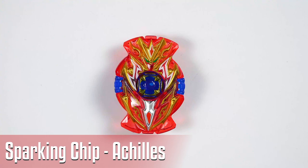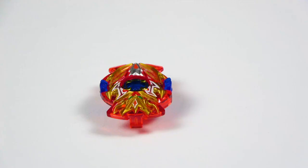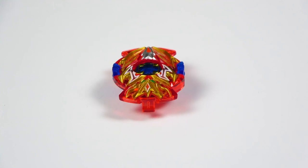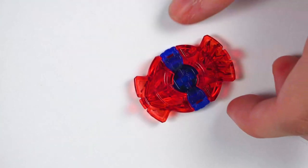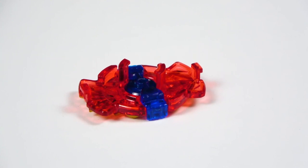Here we have the chip, which is the Infinite Achilles — the actual one — and it is amazing. I love the chip design, very good design for a chip. It looks amazing. Beautiful colors with the gold and everything. The sparking chip core is a very nice gold in the center, which is meant to mimic the sort of gold that it also had with the emblem inside. This is beautiful, amazing design by TT.